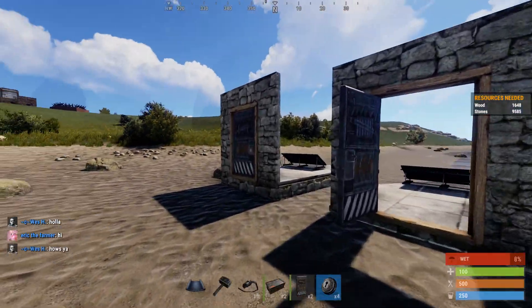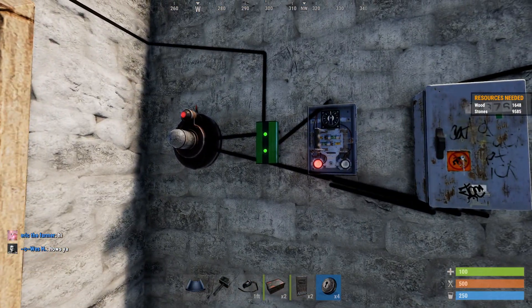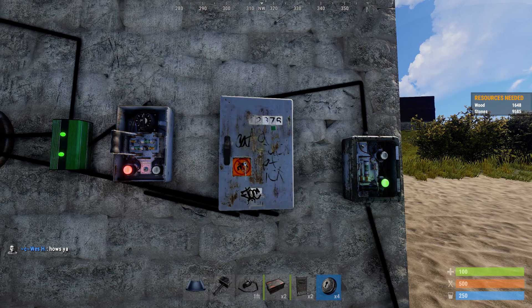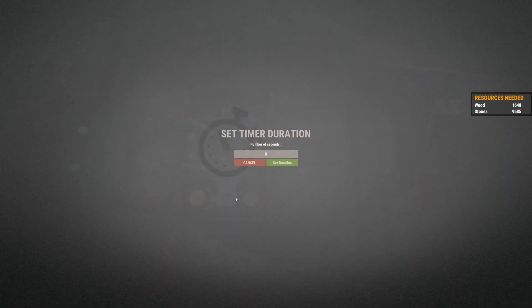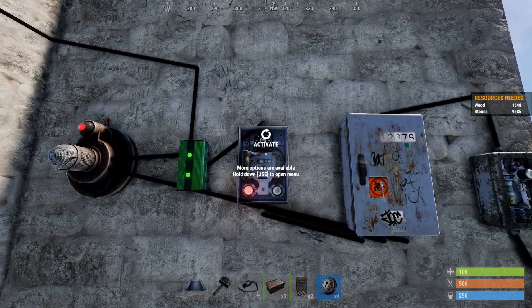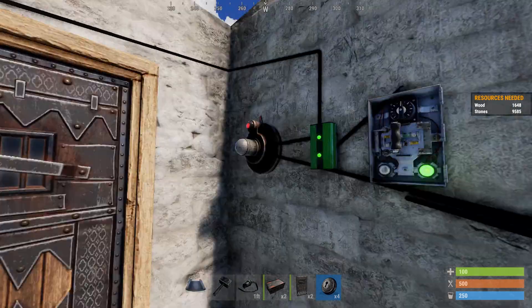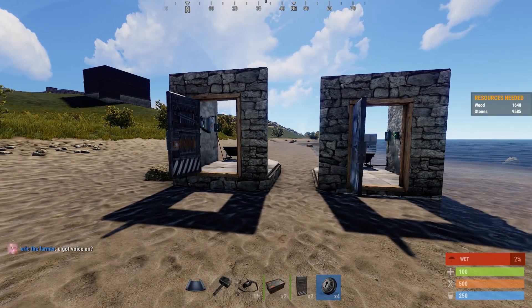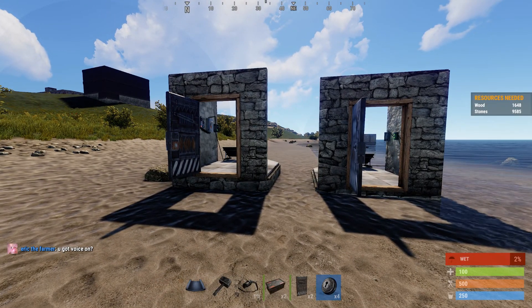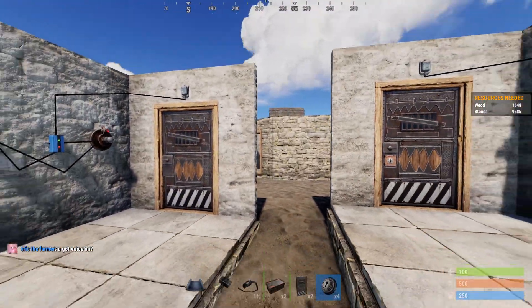So here is what I came up with: memory cell, timer, splitter. I've got this set for four seconds. Usually I'll set it for one second just to do a quick reset in case there's other people outside your base. Activate it — that'll give me enough time to get out of the way. So both doors open. When I walk up, both doors shut.